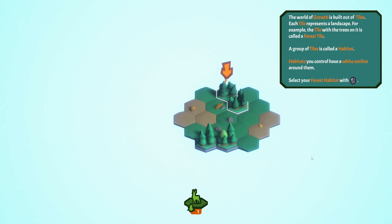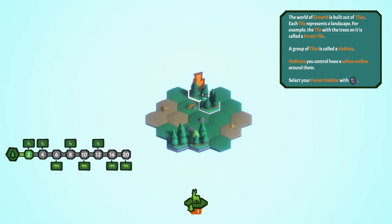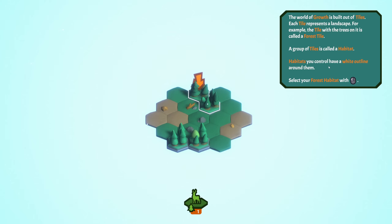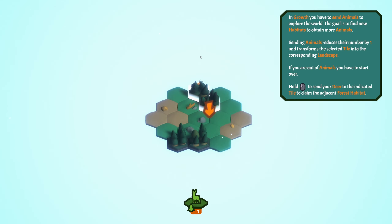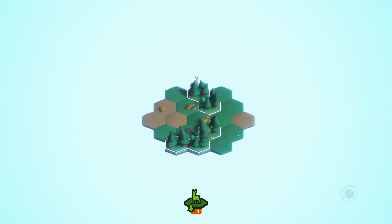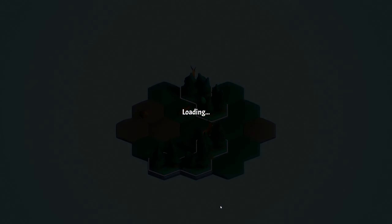Alright, moving the camera - each tile represents a landscape. For example, this tile represents a forest, a group of trees called a habitat. Habitats you control have a white outline around them. Select the forest habitat - you can see all the animals assigned to the habitat. In this case, you only have deer available. So if we slap down a deer there... did the deer make the forest? I'm so confused.